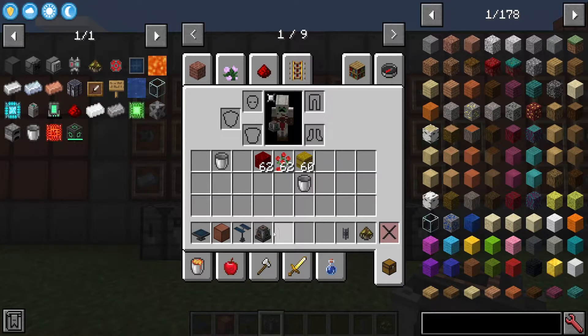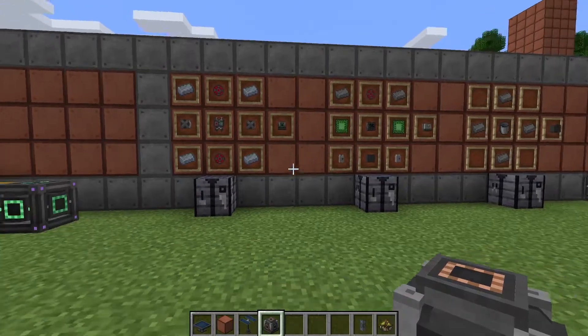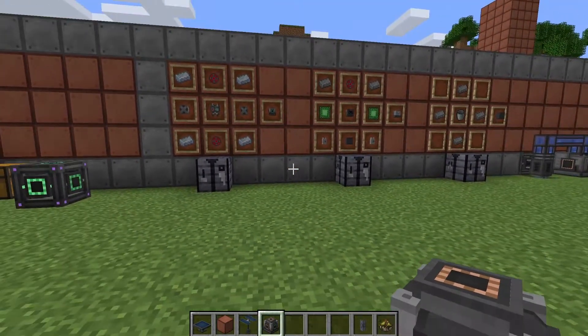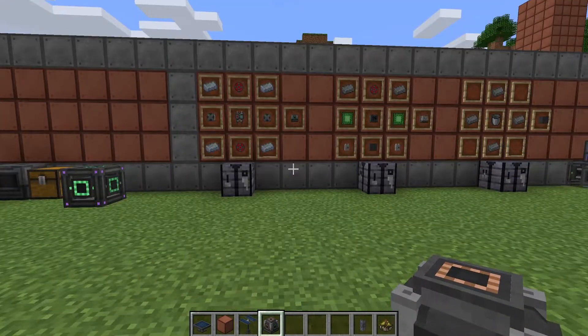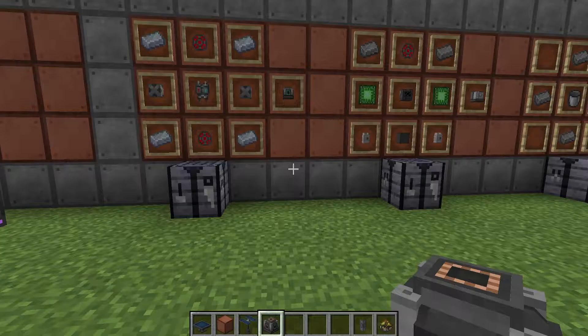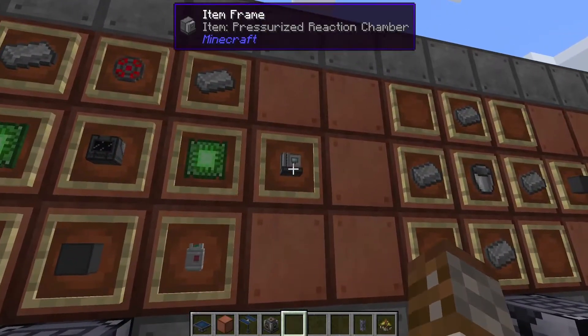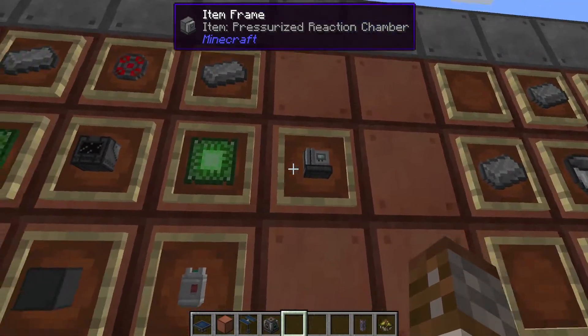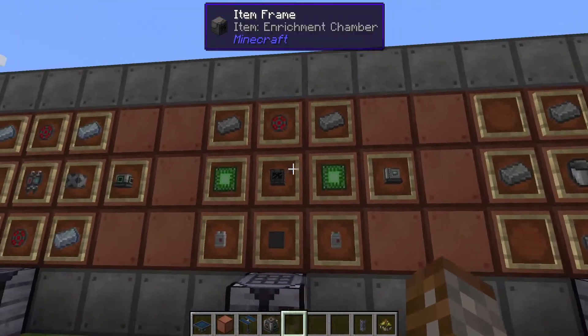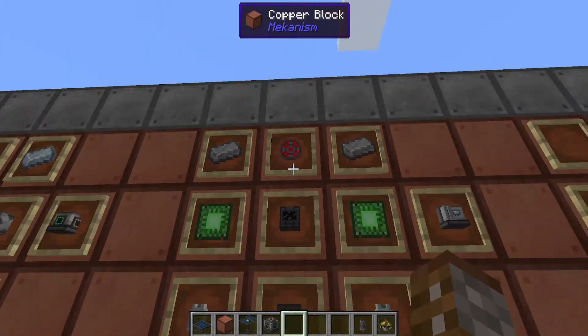The gas burning generator can run directly off hydrogen, which is created by splitting water in the electrolytic separator into oxygen and hydrogen. But there is a better way — using ethylene. To make ethylene, you first need a brand new machine: the pressurized reaction chamber. This requires an enrichment chamber, two basic control circuits, one infused alloy, two steel ingots, two basic chemical tanks, and one dynamic tank.